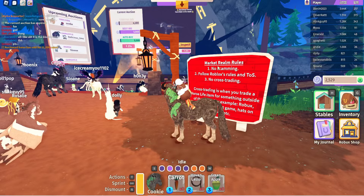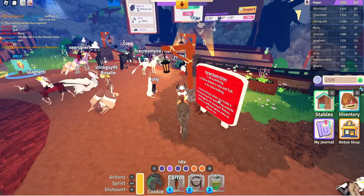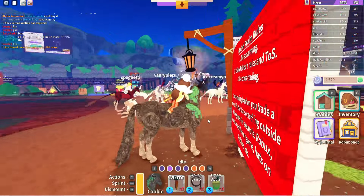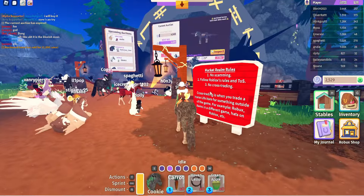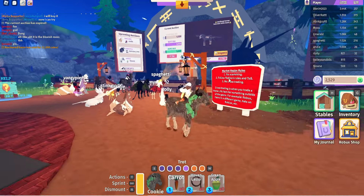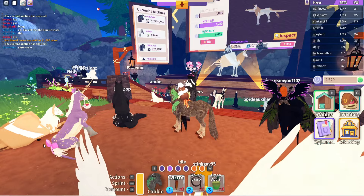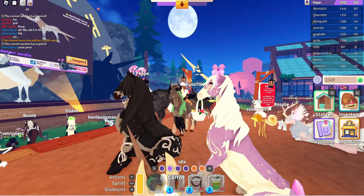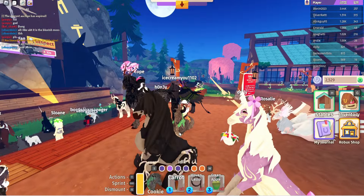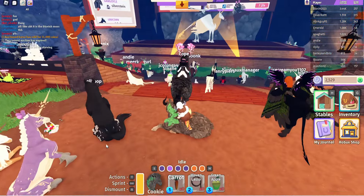There are also rules here, so please make sure to look at them before doing anything — you don't want to accidentally break a rule. There are only three, so it's not a big deal. If you don't know what cross trading is, there's an explanation below the third rule. Also, I just spotted the first purple horse I've actually seen in the game — I didn't think purple was an actual color you could get. That is so cool looking. Whoever's horse that is, it looks beautiful.